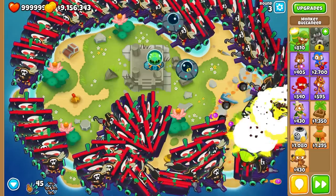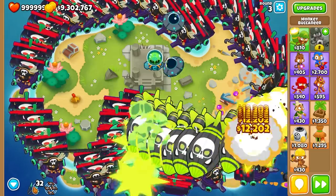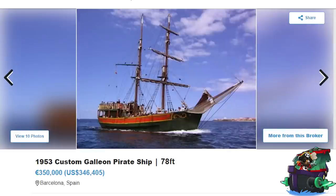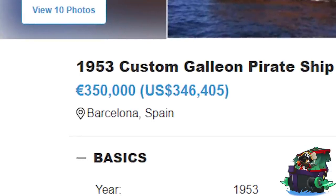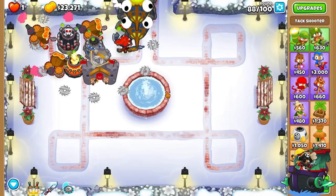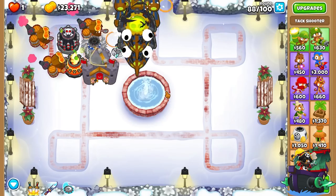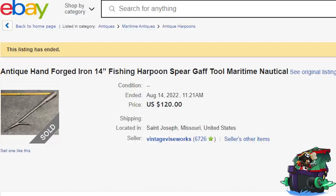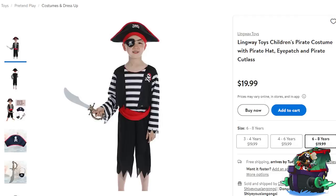Next up is a bit of a goofy tower. For the Pirate Lord, we're going to need to find a real-life pirate ship. Luckily, this 1953 Galleon pirate ship is available for the low, low price of $346,405. To speed through the rest of the base cost: $3,834 for six cannons, $720 for the harpoon guns, and $20 for the stylish pirate outfit.